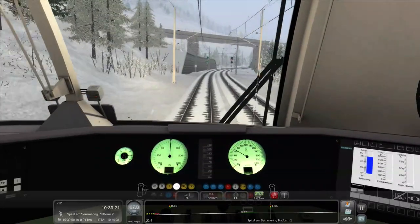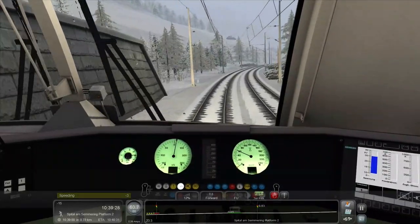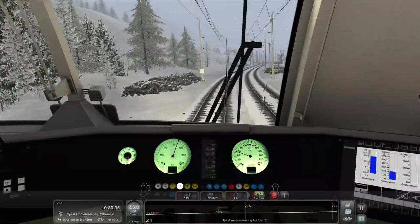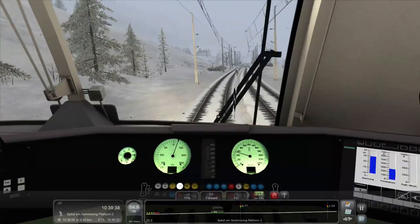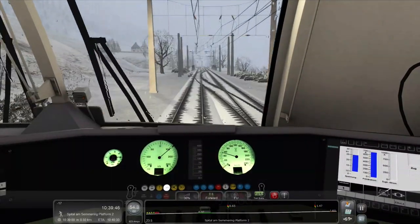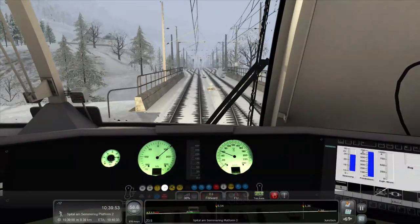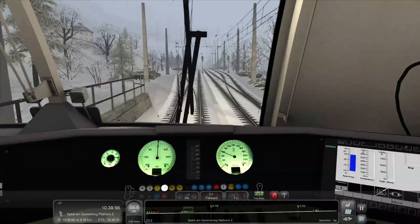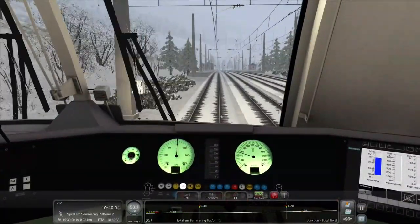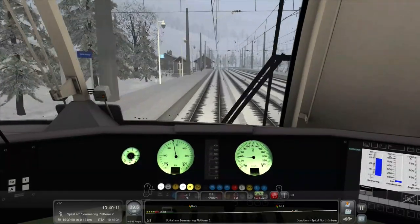We do have a little bit of a schedule. I'll pop that up when we get to our first station, which is Spital am Semmering. Look at this — we're really on a bit of minus points, but hopefully we'll try and keep it positive. Me and career scenarios, I'm not really fond of them. Anyway, this route video is going to be more of me just looking around and appreciating the beautiful scenery, even though it's snow. I thought I'd do it in snow because it's Christmas.